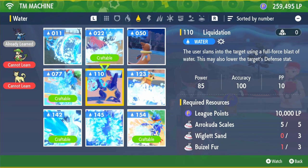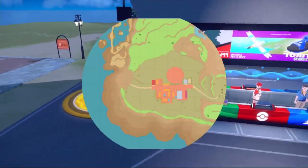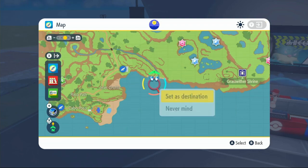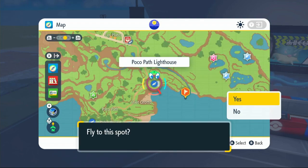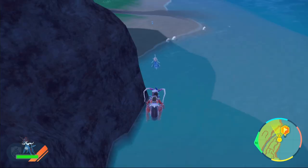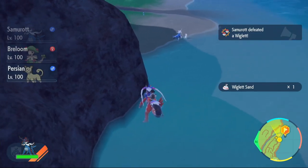For TM 110 Liquidation, you will need Arrokuda Scales, Wiglett Sand, and Wugtrio Fur. Head to this beach area on the map — fly up to the Lighthouse and drop down over the cliff. When you land near the water, head to the beach area and send your Samurott out to take care of those Wiglett. Be careful — these sneaky little Wiglett. Once you have your Wiglett Sand, move on.